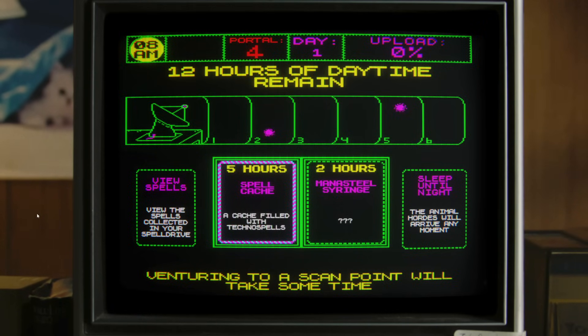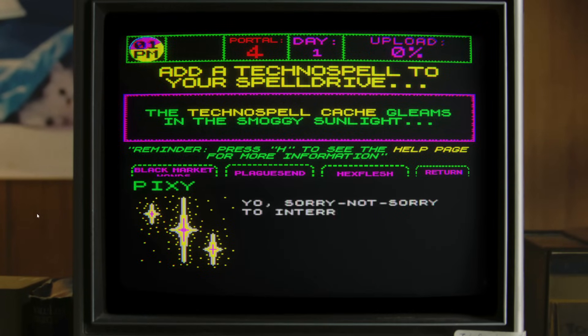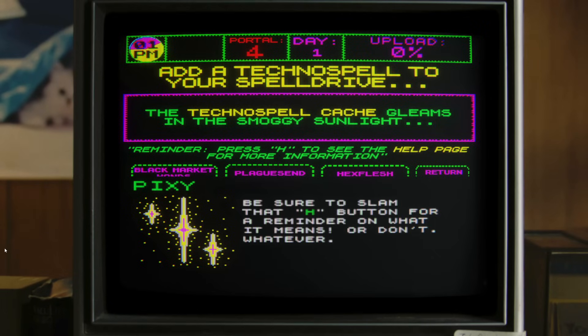You want me to go to Ritual Hill first? I mean, you don't have to, but yeah - not mom, et cetera. Venturing to scan point will take some time. A cache? Five hours for a cache filled with techno spells or a mana steel syringe. How many hours do we have? 12 hours. Travel to Ritual Hill, searching for the signal source. I see you're eyeing a spell with an attribute - be sure to press that button for a reminder on what it means. It could be an H, an M, or an N - probably an H.